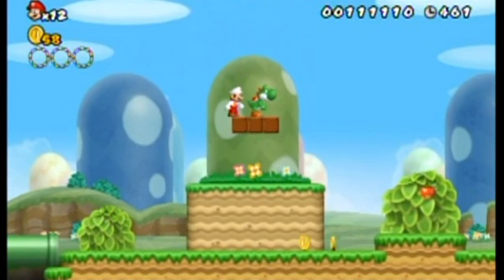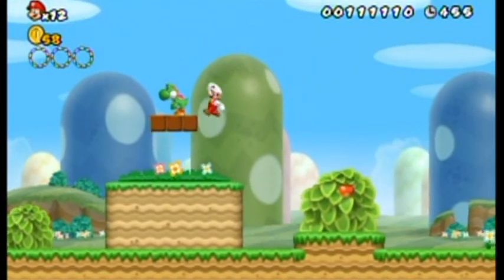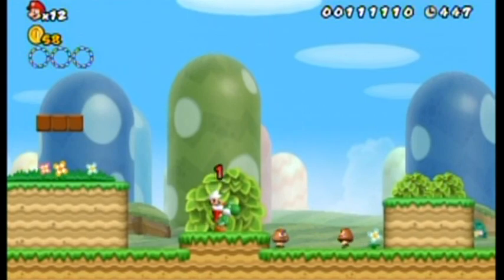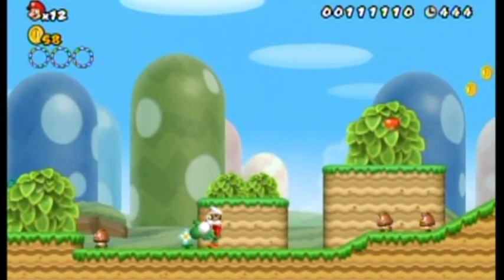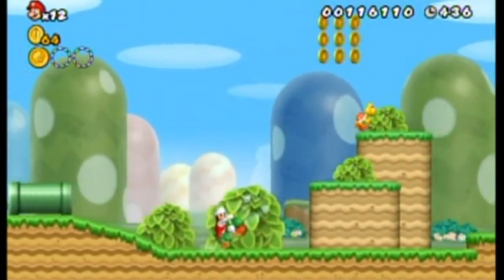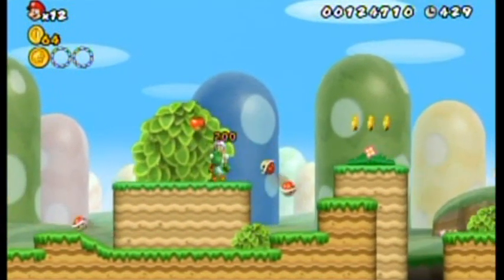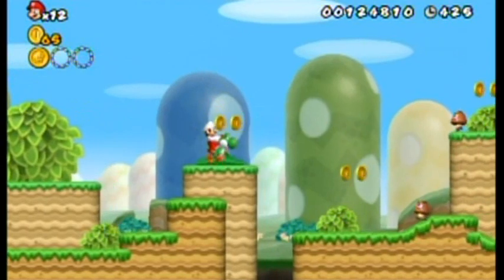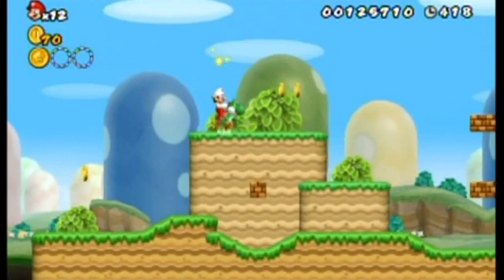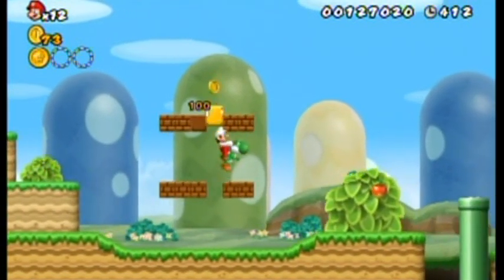This is Yoshi. You can jump on him and ride him. Shake the Wii remote to jump off when you're in the air, and hold the jump button to do a little flutter jump. Eating five berries will give you a power-up. Press the B button to lick up enemies. He's an extra hit for you so you don't lose your power-up. You can lap up shells and even fireballs from piranha plants — even the piranha plants themselves will give Yoshi fireballs to shoot at enemies.